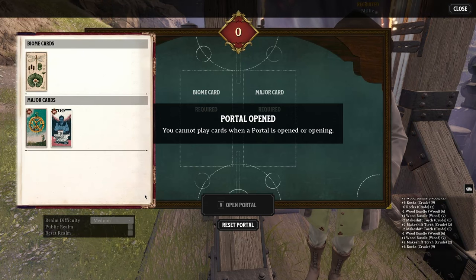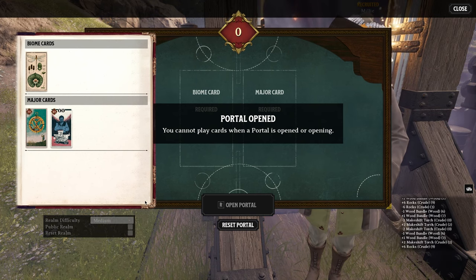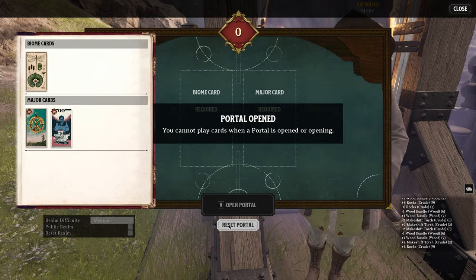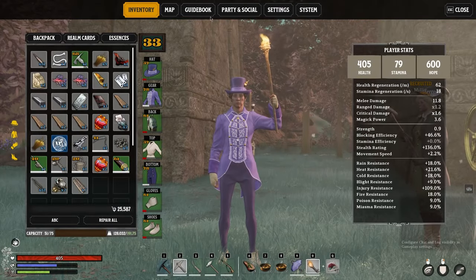When you go into a public realm you may be able to complete the Fade Tower, and when you come back another day the world will have reset along with the Fade Tower. With one portal active as a public realm, you can actually run multiple Fade Towers without having to reset the portal or add new cards.